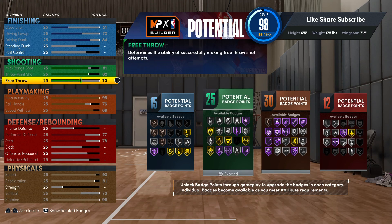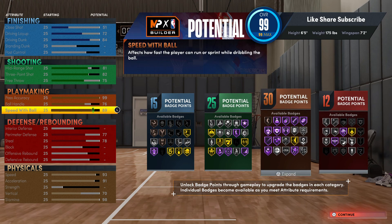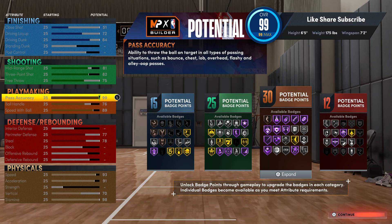Put stamina up and go 75 on a free throw. But that pass accuracy is really important in this game — even after the patches people are still getting steals in the lane. You at least want to go for Hall of Fame Bullet Passer if you're a playmaker type build. You're gonna have Hall of Fame Dimer too with this build — and that's really crazy.